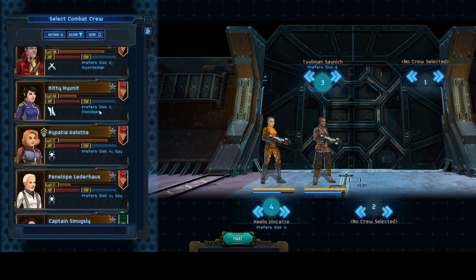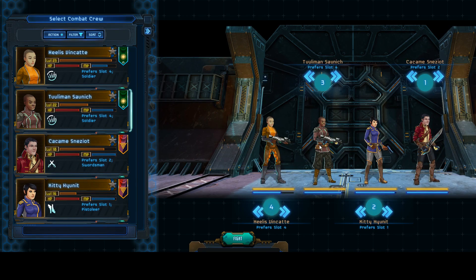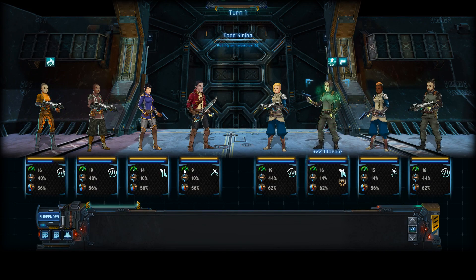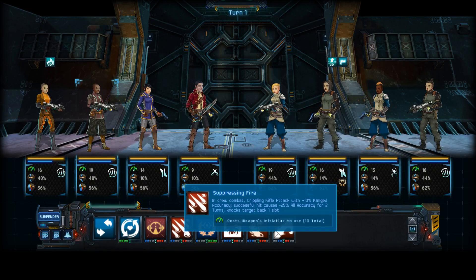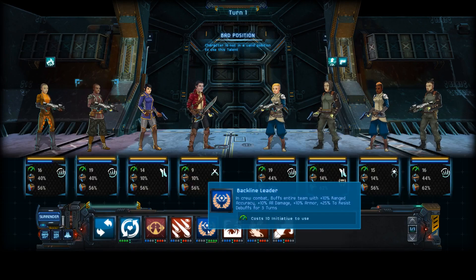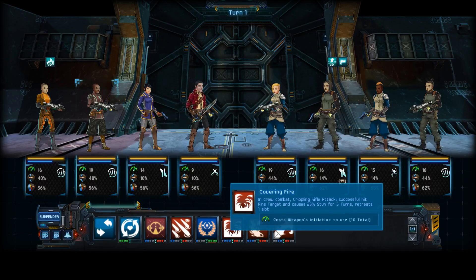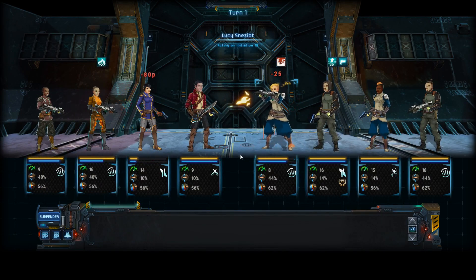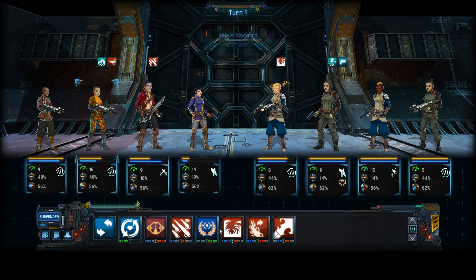Alright — pistolier, swordsman, soldiers. Really wish we had upgraded our stuff. Hopefully we don't just get completely annihilated, which I really suspect we will. Terrible initiative. Backline leader is probably a good start. Can't use it. Fearsome charge, covering fire, retreats one slot. Yeah, I was afraid of that — they are just absolutely going to blow me to pieces.